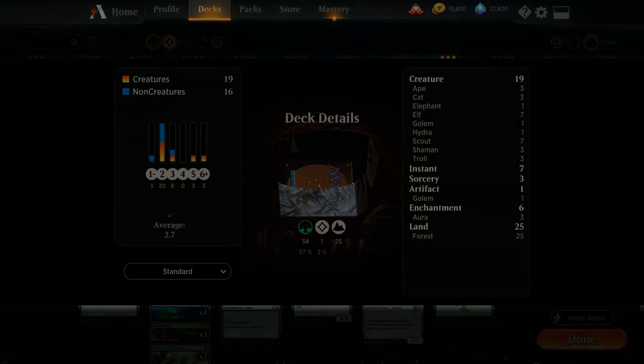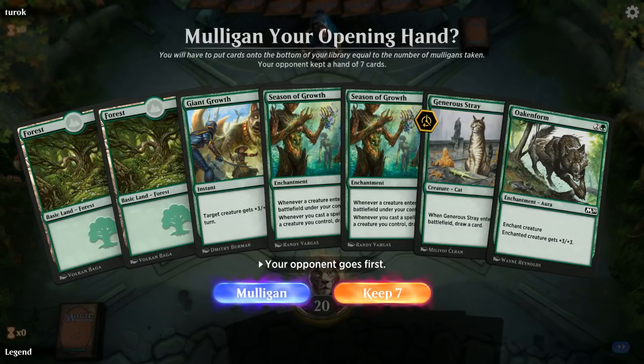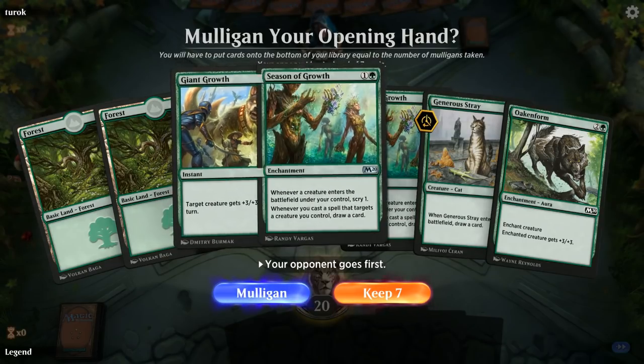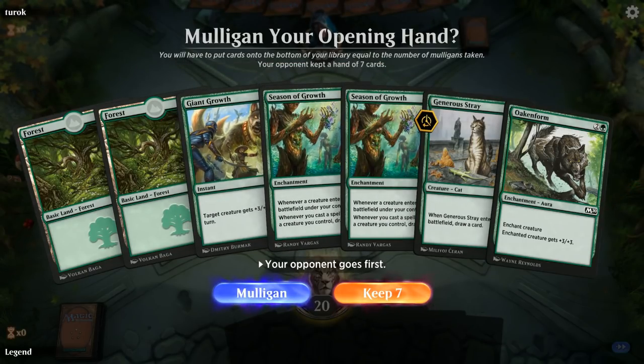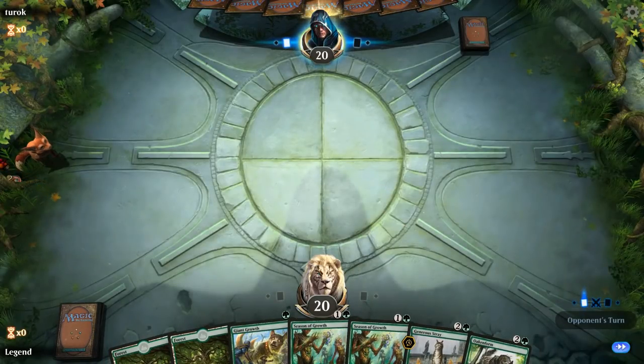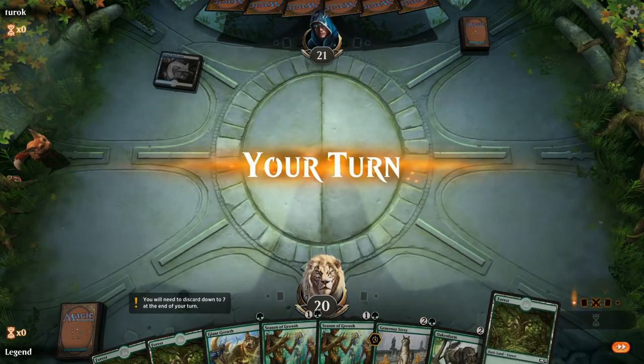Now let's jump into a game and see how our deck does. We're on the draw and our hand has some potential with double Season of Growth and a Giant Growth as one of our pump spells. We only have one creature in Generous Stray but if we find a third land we get to play it, so this is probably worth the risk.